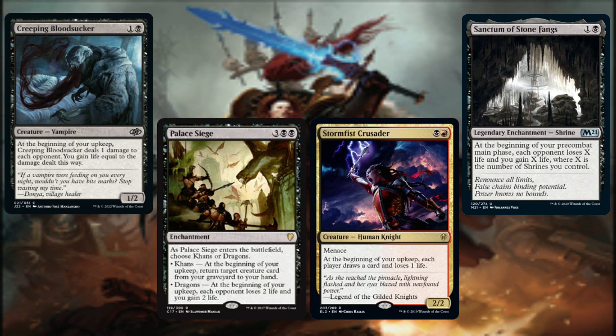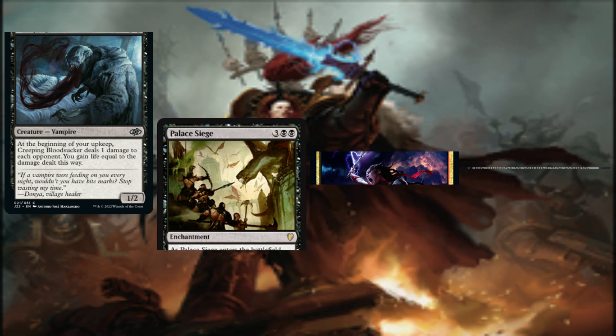Stormfist Crusader has each player draw one card and lose one life. We are gifting each opponent with a free card, but their cumulative life loss will be our gain as we cascade into free spells with our general. Sanctum of Stone Fangs has each opponent lose X life and we gain X life, where X is the number of shrines we control. Even if this is the only shrine in the build, we are setting the stage for Abaddon to work his magic.